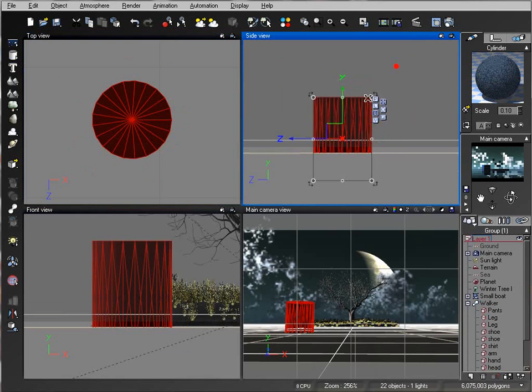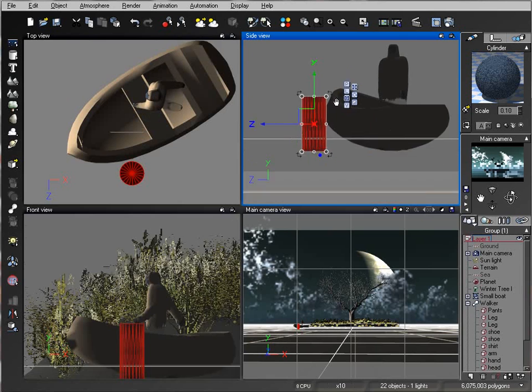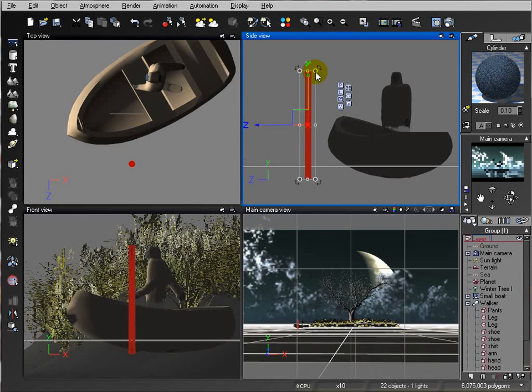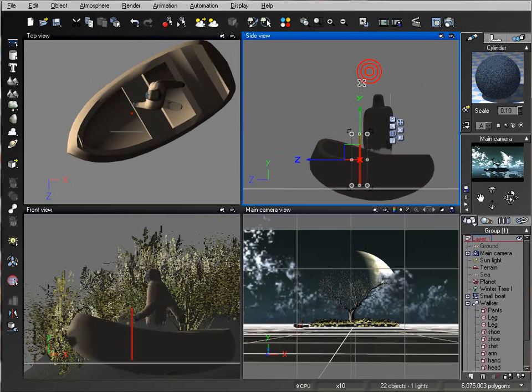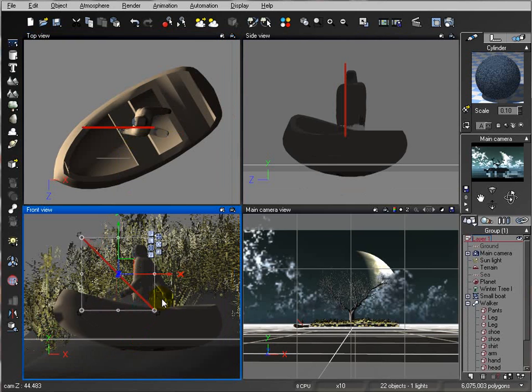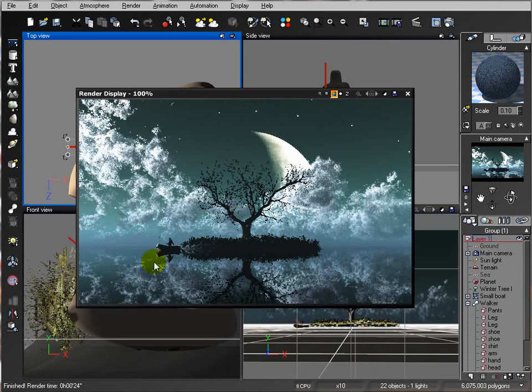I'll place the figure in the boat and create a fishing pole. All we do is create a cylinder, then shrink and extend it to form the fishing pole. Place it right here. In the higher resolution preview you can see the fishing pole and the figure looks like they're in a boat fishing.